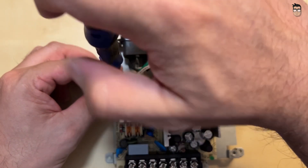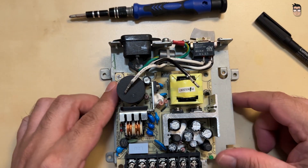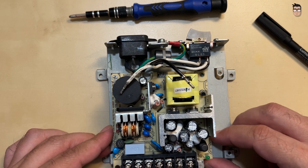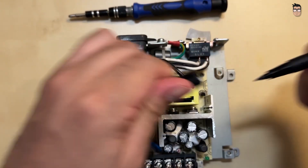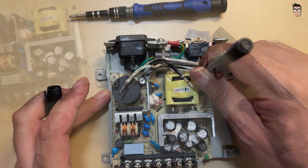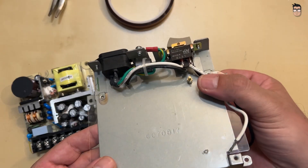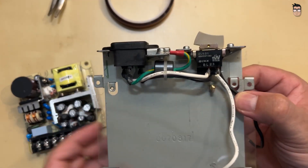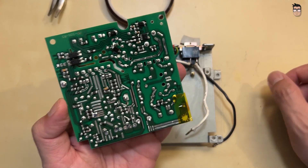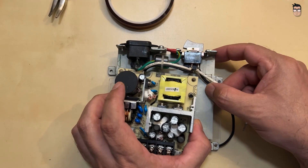You can try different methods to secure the power supply to the plate. In my case, I'm using a PCB standoff by drilling a hole in the plate. I fastened the power supply with a screw, adjusted its position, and marked the exact spot where the hole will go. Once the hole is drilled and the standoff screw is in place, I insulated the parts of the power supply that were in contact with the metal plate, including the screws securing the standoff underneath the mounting plate. The two screws holding the power supply to the plate should be enough.